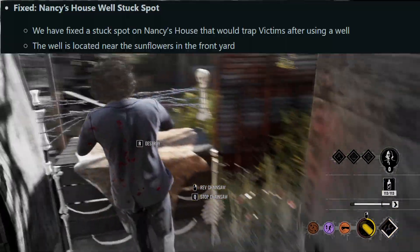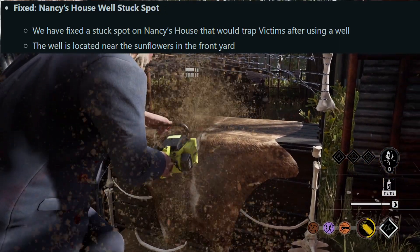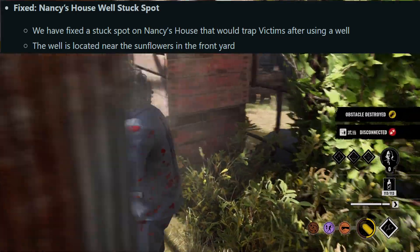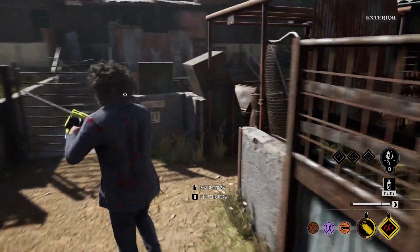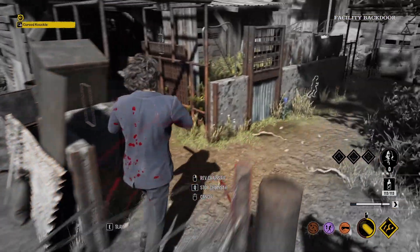Next: Nancy's house well stuck spot. They fixed a stuck spot on Nancy's house that would trap victims after using a well. The well is located near the sunflowers in the front yard. There was a stuck spot where you would be completely stuck and unable to move until the game was over. Sounds really annoying, and I'm glad they fixed it.